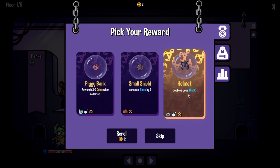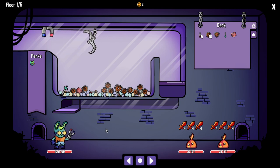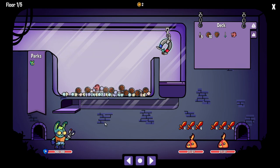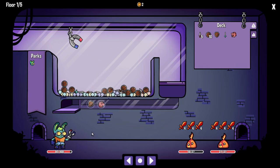The helmet doubles the block you have on you. You get a small shield, or we get a piggy bank. Money has a big important role in this game. Our whole goal with our claw is now to get piggy banks and shields. This claw — I wonder if you can cheese it a little bit. You can! So if you're smart with it, you can push items over a little bit.